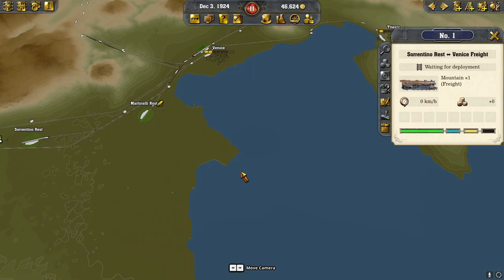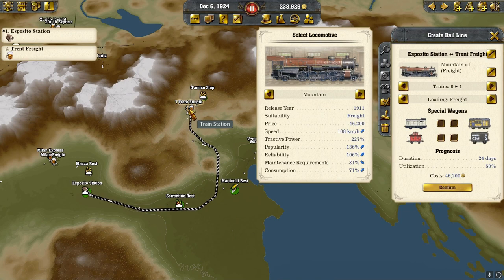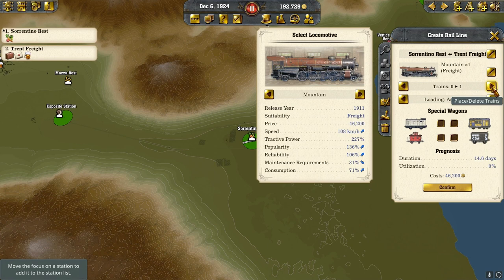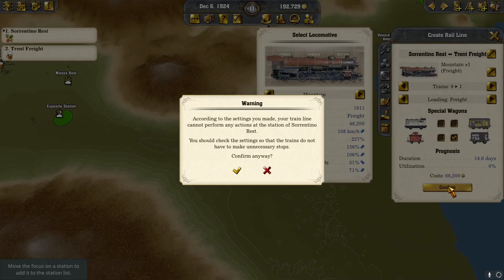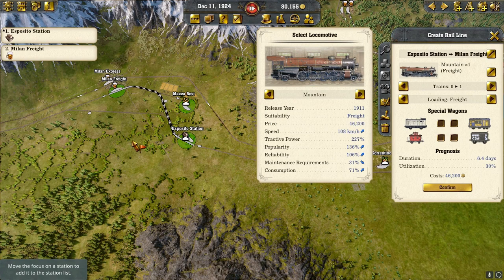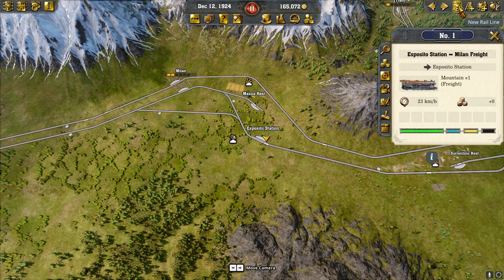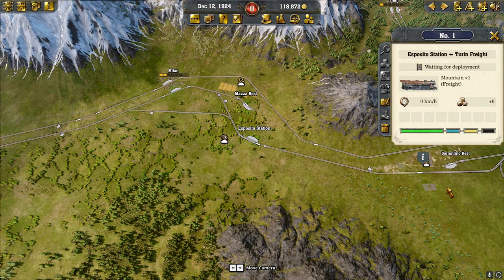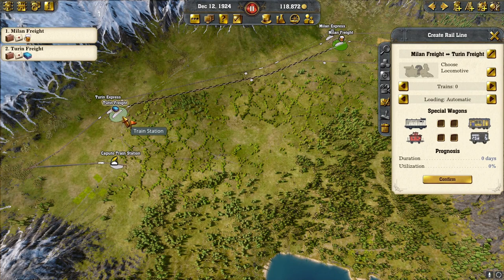We have our wood coming into Trent, and we're going to put vegetables into Trent as well — they'll do nothing at first, but when it grows I'll need them. We have corn going into Trent freight. Keeping going south: bringing wood into Milan freight, then wood into Turin freight. Going all the way back to where we started — and then doing our Milan to Turin freight line.